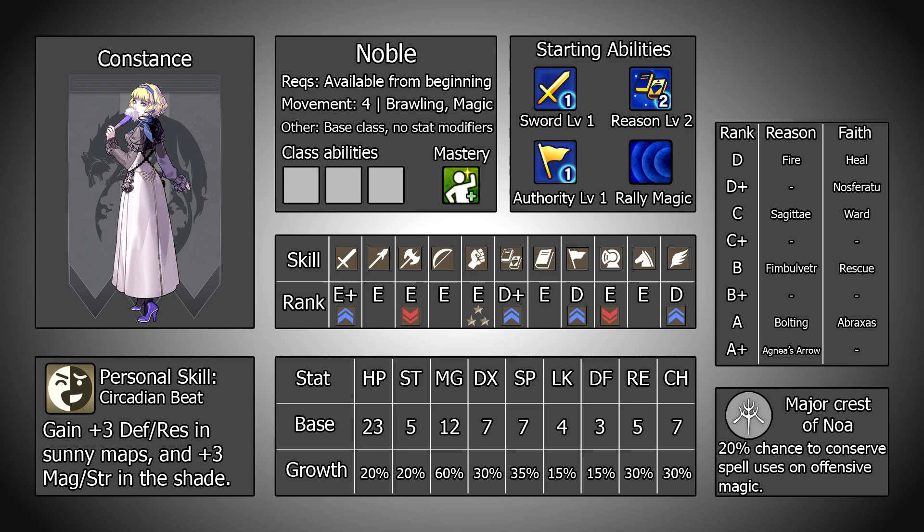Let's get onto the numbers and take a look at Constance's stats — or perhaps "stats" would be a more accurate way to phrase it. Her magic is great and everything else exists. Her base magic of 12 is impressive even when you factor in that she joins at level 3 at the earliest instead of level 1, and the 60% growth means it will develop very rapidly. Everything else is pretty much all bad all the time; her next highest growth sits at just 35% in speed, and her bases leave a lot to be desired, ranging from mediocre to outright awful. Somehow though this kind of manages to work, since with the high magic stats she is able to output good damage, and frankly that's all she wants to do.